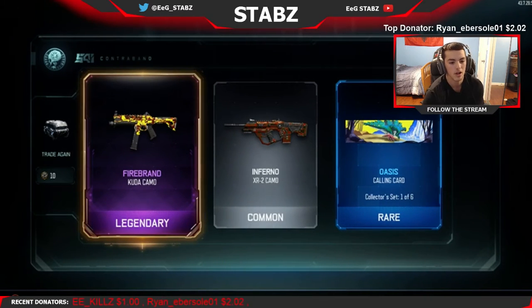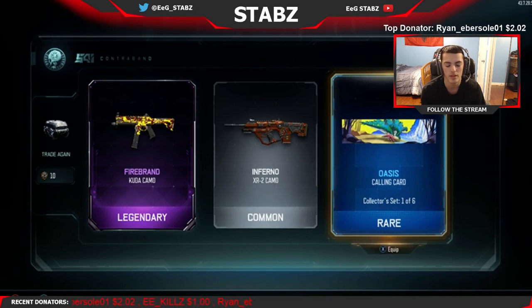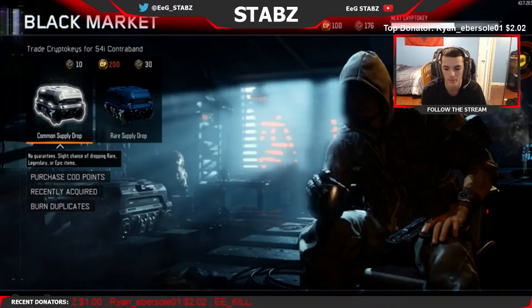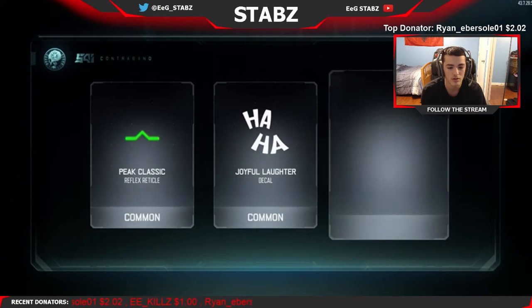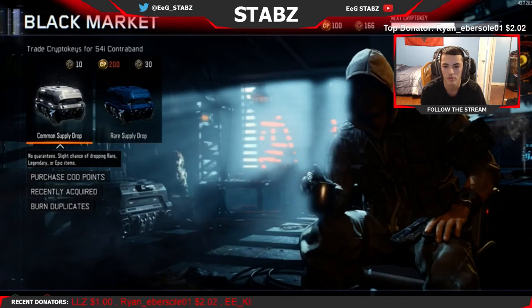Oh, firebrand actually on the cuda - that actually looks really really cool. I have two good camos for the cuda right now. This one looks really cool, and one with the Chinese gold lettering - it looks really cool. Inferno on the XR2, don't care about that. Oasis calling card - that looks eh, I don't really care too much about calling cards. The classic reticle - wow, that was just an awful drop. Joyful laughter and gunman calling card - that was just awful.